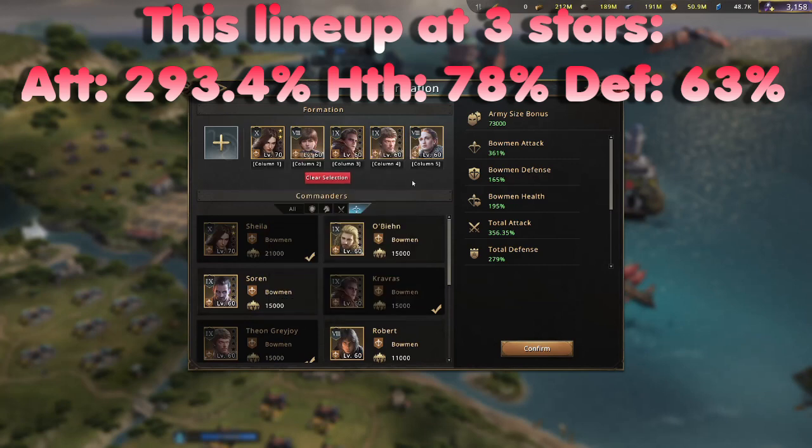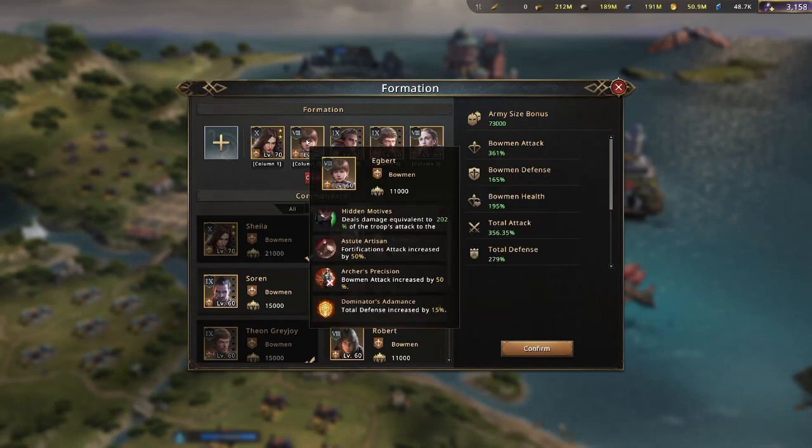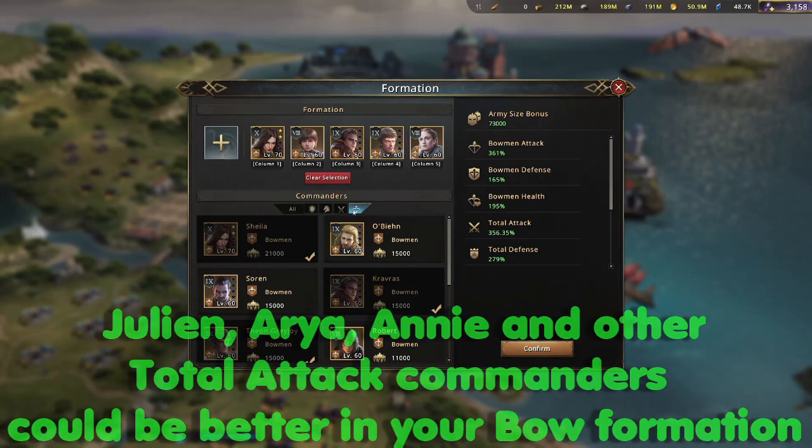So this is kind of what you're looking at overall. I think Egbert was available through the recruitment pass, and you can still do Theon the same way. So you're looking at pretty much Egbert and Theon being the two paid commanders. You can unlock both of them through events like the summer dances where you could roll the dice and get them. If you have these commanders, this is where I would be using a bow formation.